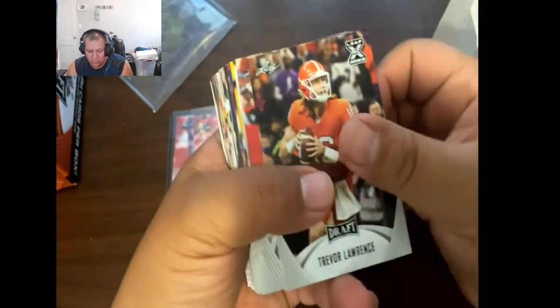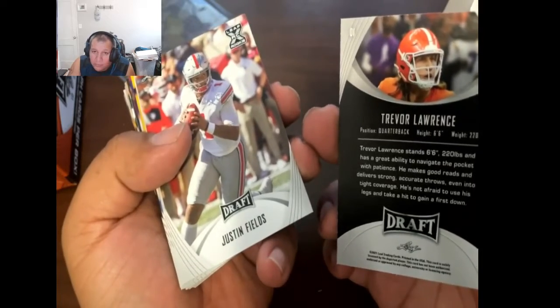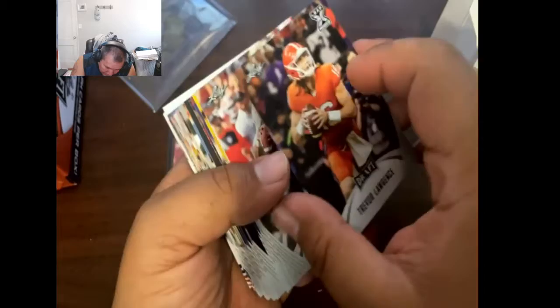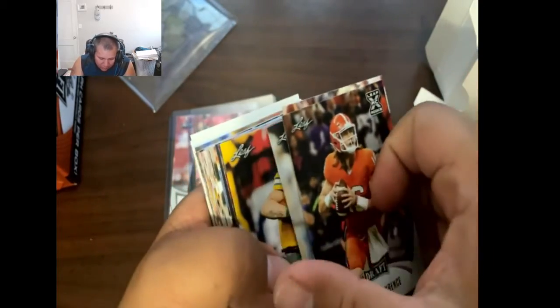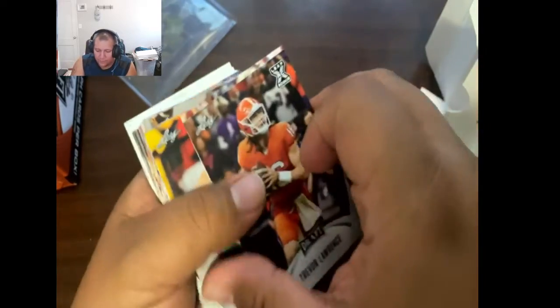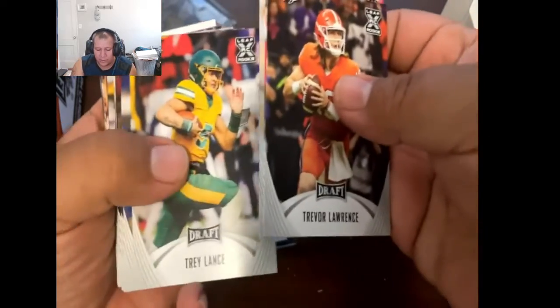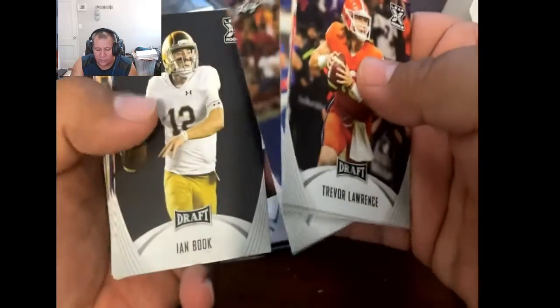In the base set, you got Trevor Lawrence at number one, Justin Fields, Zach Wilson at number three, Trey Lance, Kyle Trask, and Mac Jones.